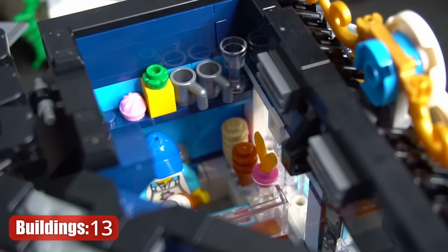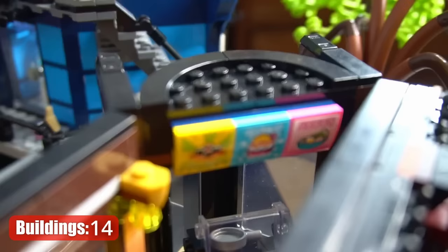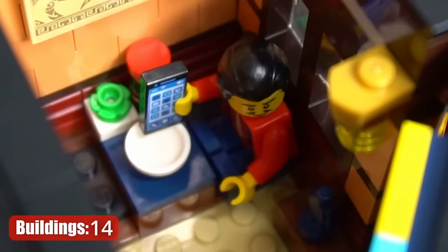On the second level, we have an ice cream shop with a load of delicious ice cream and ice cream cones. Across from that, there's Chen's Noodles Shop with a super sinister-looking sign. Inside, you can find a lot of delicious ramen noodles.